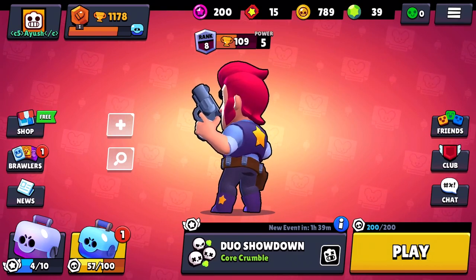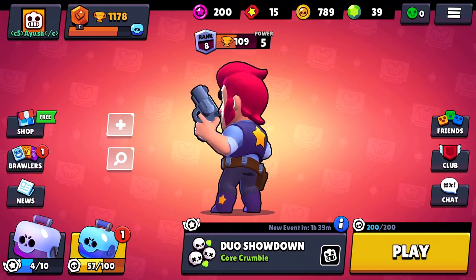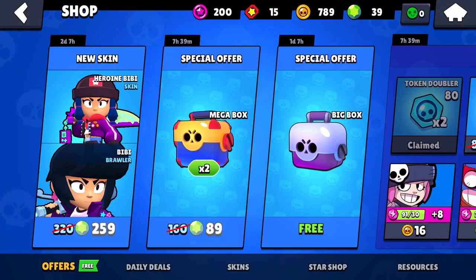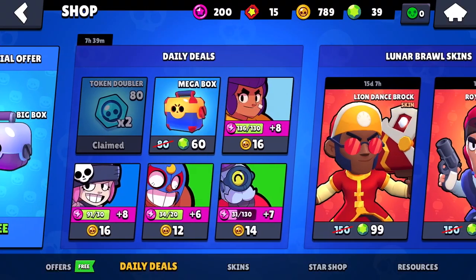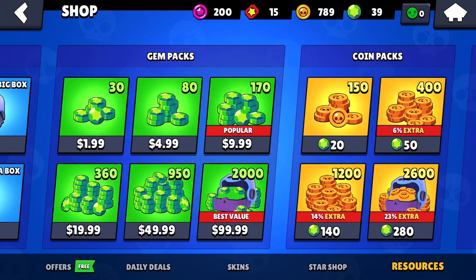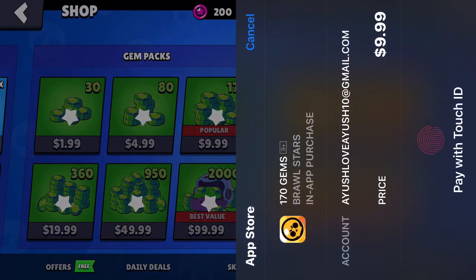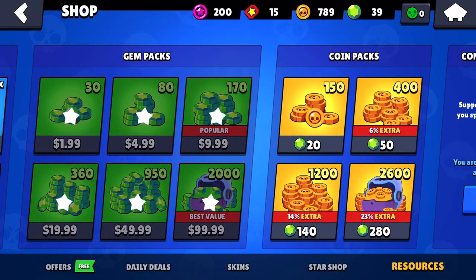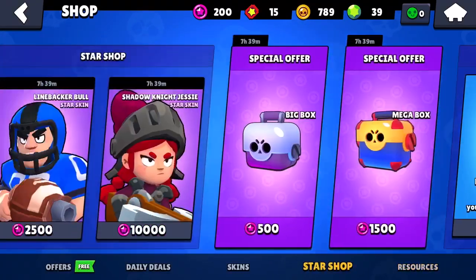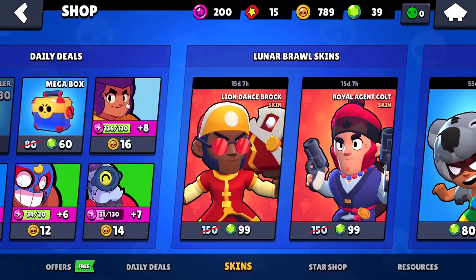I'm going to be choosing three random people and giving them each a $10 iTunes or Play Store gift card. It has to be iTunes or Play Store — if it's something else, I don't have it. So I'm going to give them iTunes or Play Store so they can buy as many gems as they want. It's $10 and it's a good value — you get 170 gems, so you can buy the Lunar New Year skins easily.